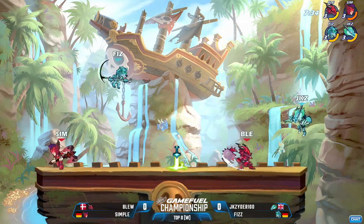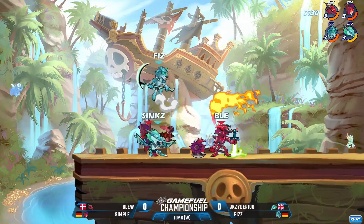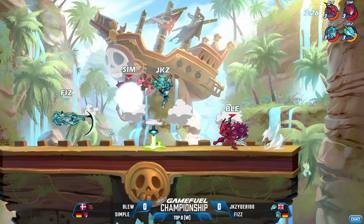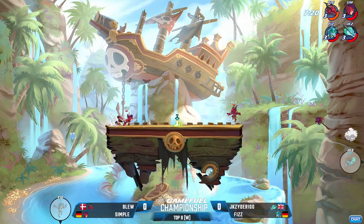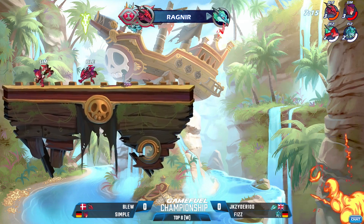Remember to look at Blue's Ragnar level, because I didn't look at it again and I want to know what it is. I think it's a reasonable level — it's not like a 19 or a 20. It's not something that he picked up relatively recently. Left side, Simple with the ground pound connects onto Fizz, and that's going to get the stock. J.K. Zyder tries to come back, but the Sider slaps him away. Red team with the stock advantage.